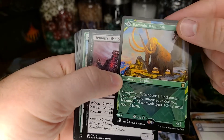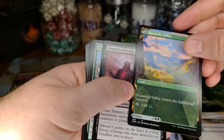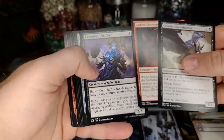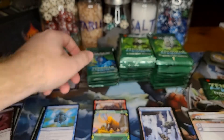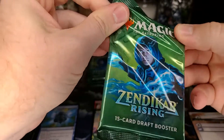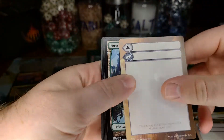A 5/5 for three but you still have to have landfall triggered. Looks really cool — I really like the showcase artwork. If you're going to hit one in the box, that's not the one you want to hit, so I'm a little disappointed. Hopefully I hit maybe one more, maybe get a foil showcase artwork rare — that'd be neat. Forest and a Rolling Vortex — interesting.